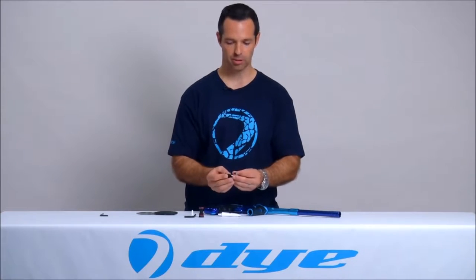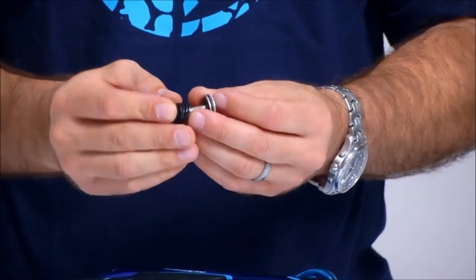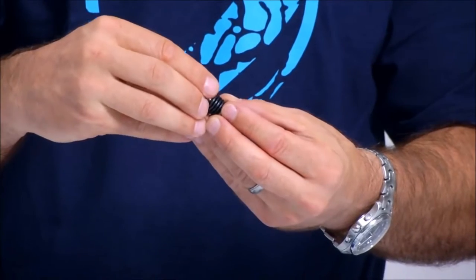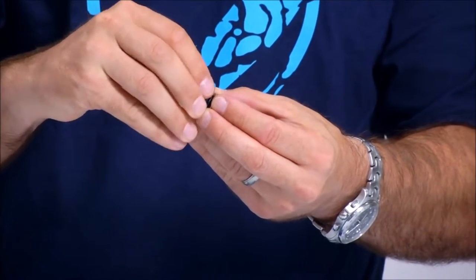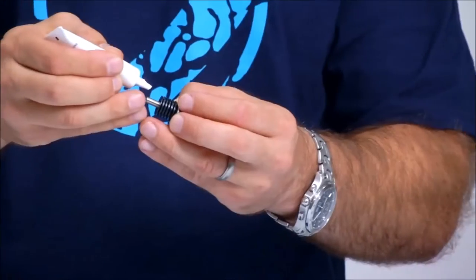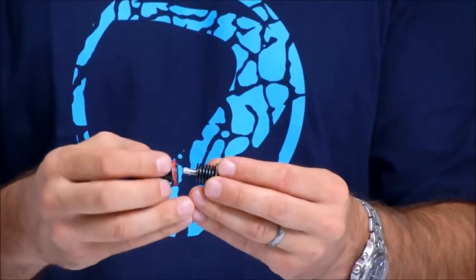To grease the system, stack your shims back onto the piston. Make sure the shims are in alternating order — the concave and convex shapes are opposed to each other, stacked one after another. Put a small amount of grease on the lower quarter inch of the piston shaft and slide it into the Hyper reg cartridge.